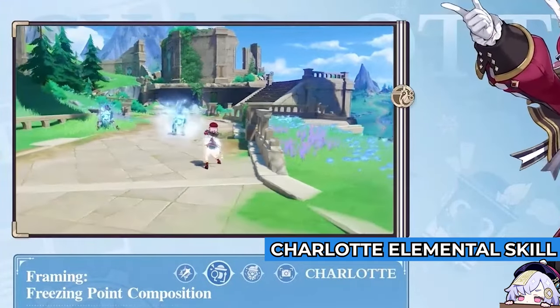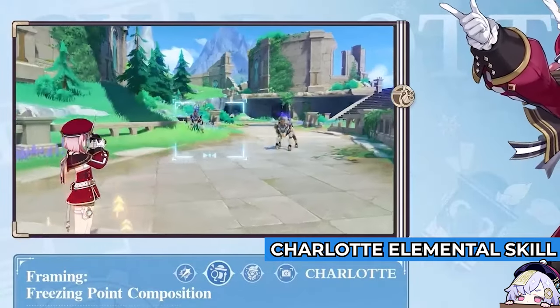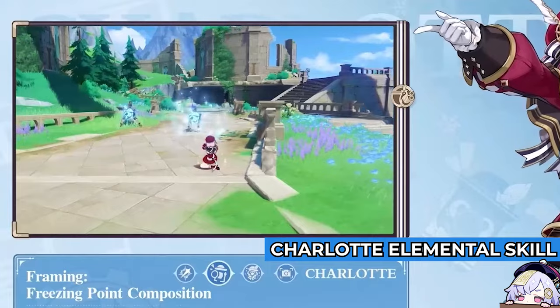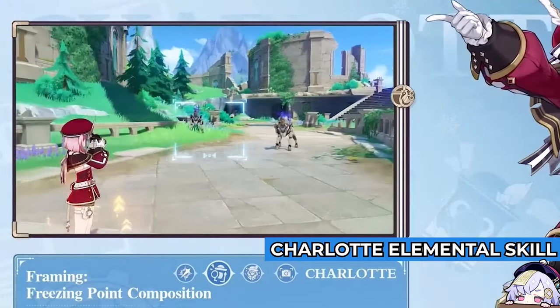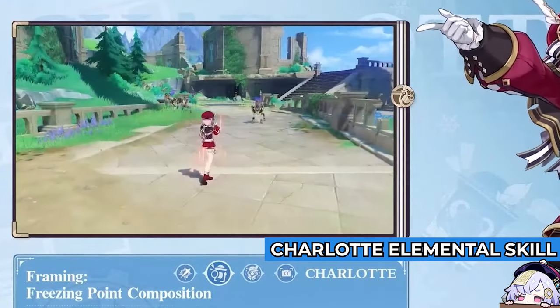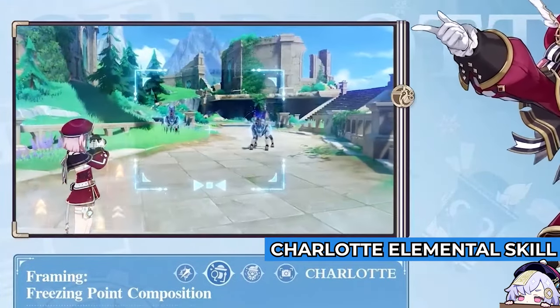When Charlotte holds her skill, the Viewfinder will expand and eventually reach a Finisher State mode. In this mode, Charlotte can move and aim freely. If the ability is executed in Finisher Mode State, instead of applying Snappy Silhouette, it will apply Focused Impression, which will last longer and deal more damage.